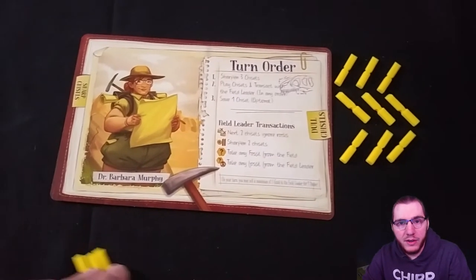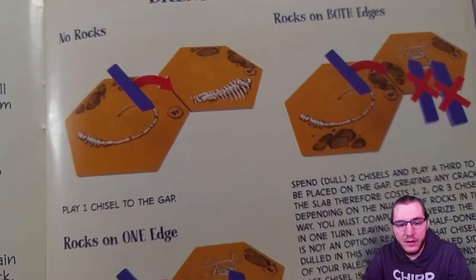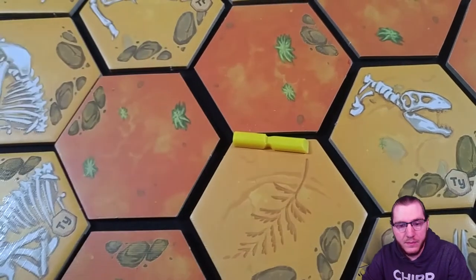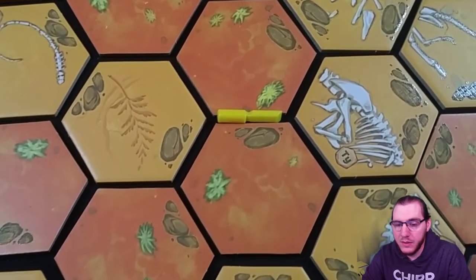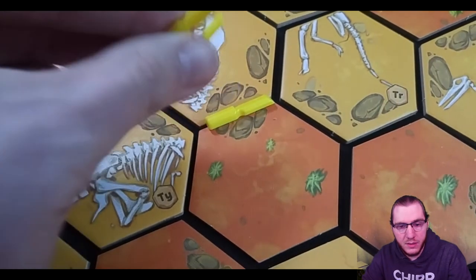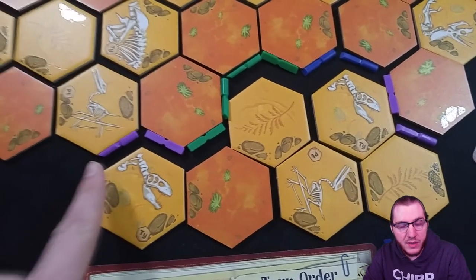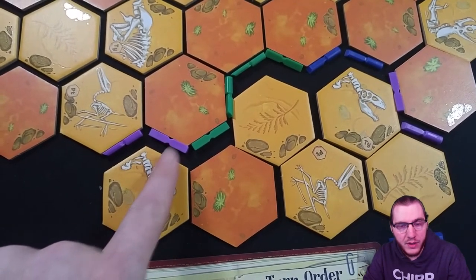You always begin your turn by sharpening three of your dull chisels. Chisels are used to place on the slab, creating cracks or breaking apart rocks. Chisels may be placed on any empty gap between two tiles. You break apart rocks by using one additional chisel when there is one rock between two tiles, or two additional chisels when there are two rocks between two tiles. Additional chisels used are always placed on the dull side. Chisels are placed one at a time, and if a full break occurs, resolve the break before placing your next chisel.